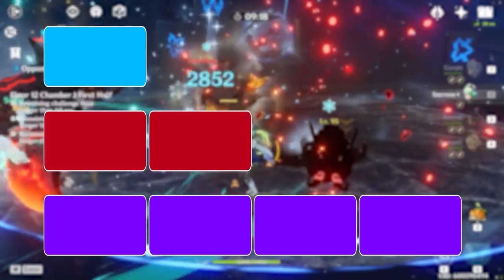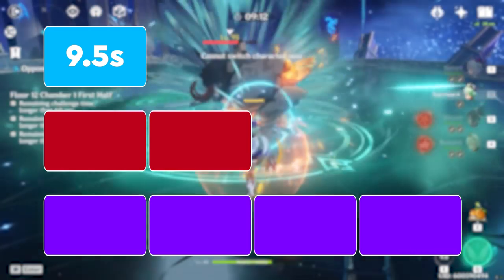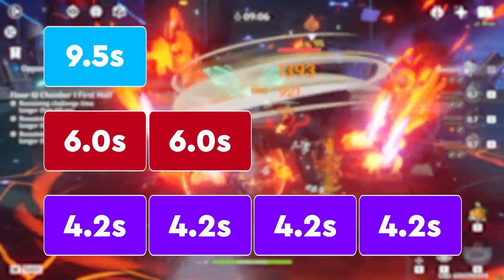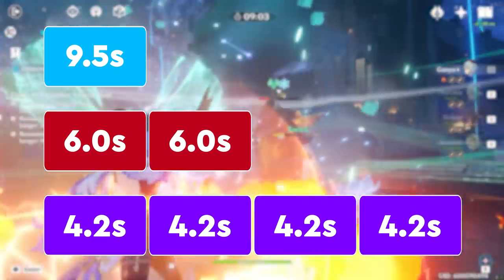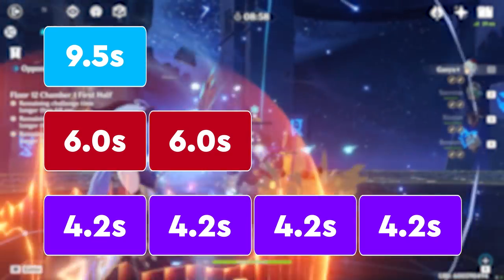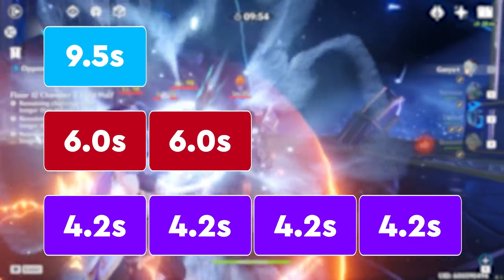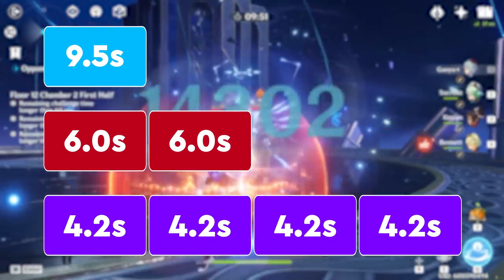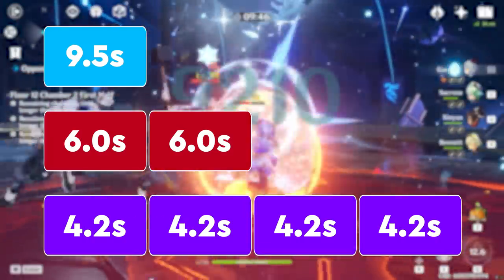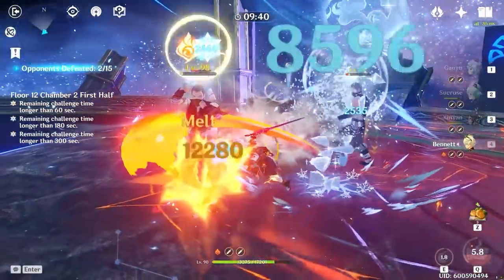How strong the gauge is will effectively determine how long it takes before the elemental debuff decays off the enemy. For a single gauge application it will take 9.5 seconds before the gauge disappears. On a two gauge application, each gauge will disappear after 6 seconds. Lastly, a four gauge application will disappear at a rate of 4.2 seconds per gauge. The more gauges we have the faster they decay, but the duration goes up progressively from 9.5 seconds to 12 seconds and finally 16.8 seconds. These are more average times than exact.